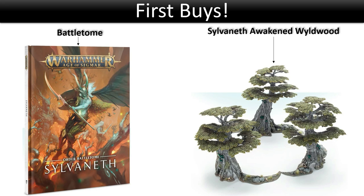The battletome gives you everything you need to know to start collecting and build your army — essentially it's got all your rules in it. Now, why get the Sylvaneth Awakened Wildwood? Because no matter how you want to build your Sylvaneth army, you're going to want trees — and it is absolutely free for a Sylvaneth army to bring a Wildwood. A Wildwood consists of either three or six trees in a circle, so you may want to buy the kit twice, but one pack is fine to start.